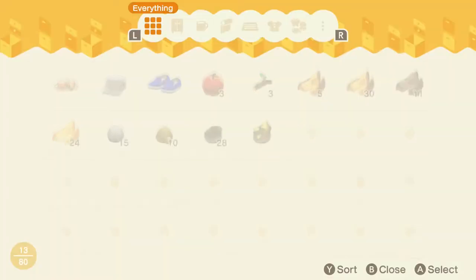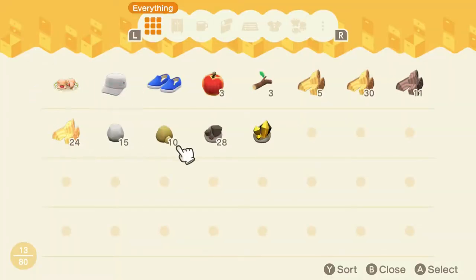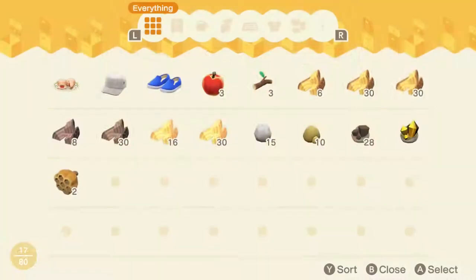I have actually done pretty well — I've already got 28 iron nuggets and I only need two more for the shop. So I'm going to run around and hit all of my trees and then go on a mystery island tour to get the last few items that I need.